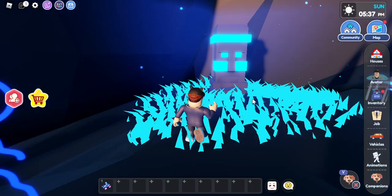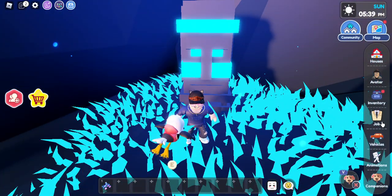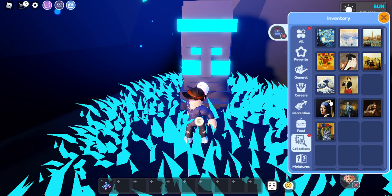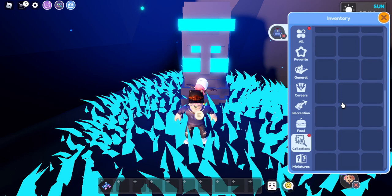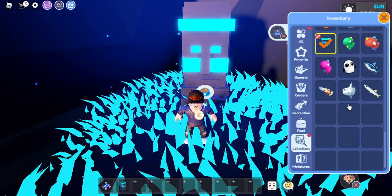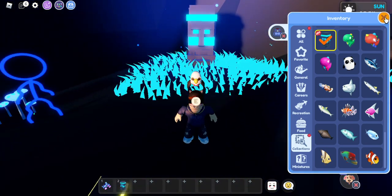The collection is something you can place in your house. Just click on it over here. I've already taken it so it will be in my inventory under collections. Let it load — here it is. As you can see, there is the collection I found.